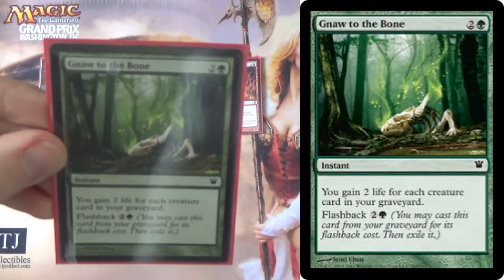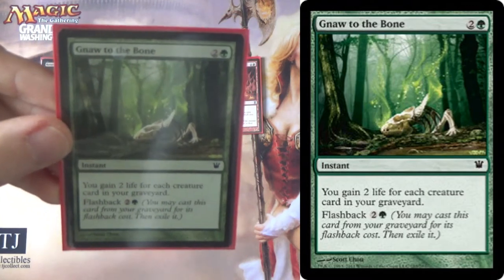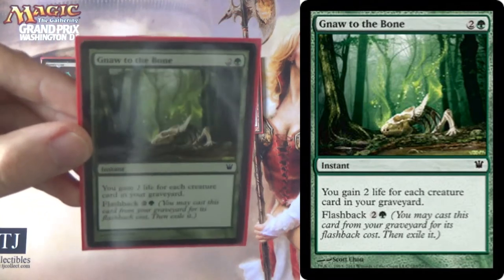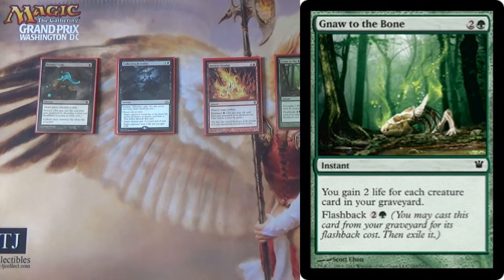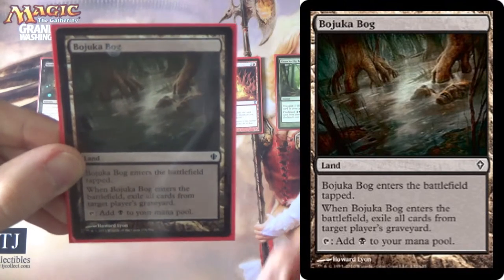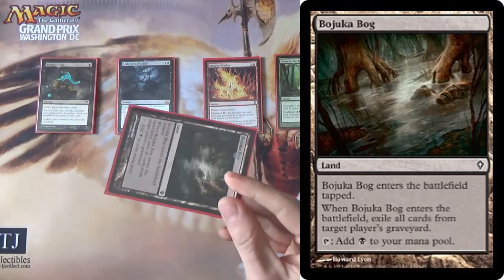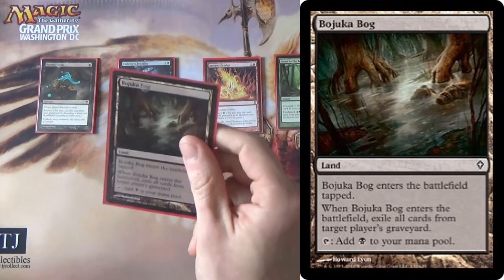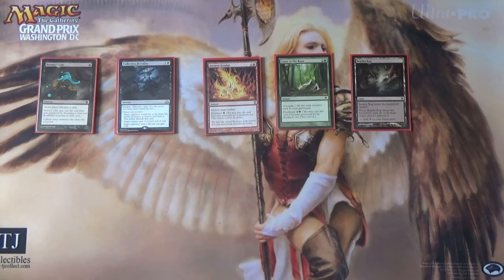Burn pretty much can't beat Gnaw to the Bone — they pretty much cannot. You gain two life for each creature card in your graveyard — you can gain up to 40 life, for three mana. And if you happen to do it from your hand as well, even more. Bojuka Bog — in a similar way to Ghost Quarter, because we're drawing so many cards we can find it relatively well, and this lets us hit our opponent's graveyard and just our opponent's graveyard. Unfortunately, we need to keep our own graveyard, so there are lots of effects we'd like to run but can't.